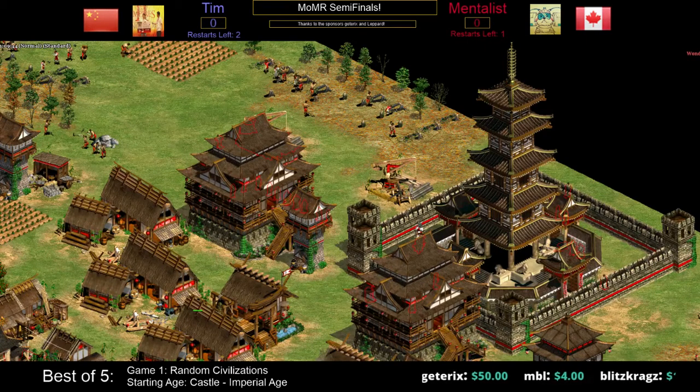Aztec eco is pretty good too - nothing to scoff at. I think Mentalist has a window to win because China imperial is just really really good. Mentalist has got to make this game work. Both players need to control the water in order to get a landing - the wood lines abut the shoreline, so a couple of quick stone walls and you've got a trapped army. You'd have to land right in the dead center against your opponent's navy and army. You need to win on water to take over the land.